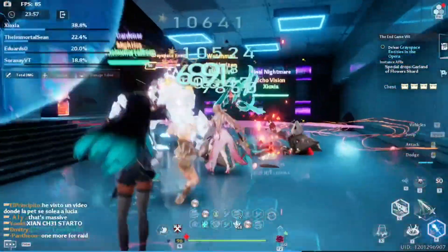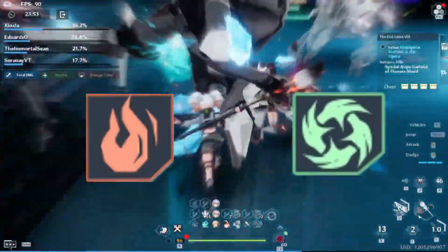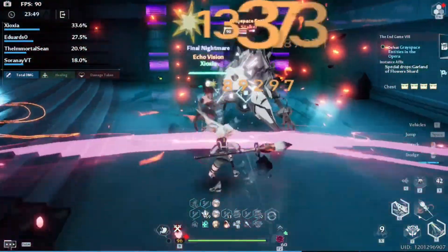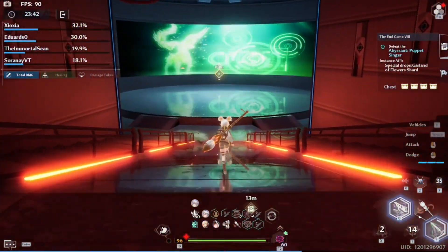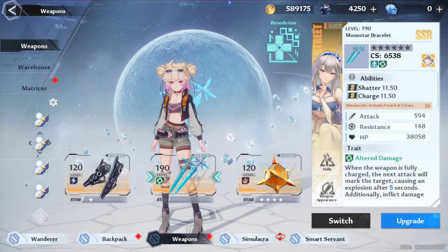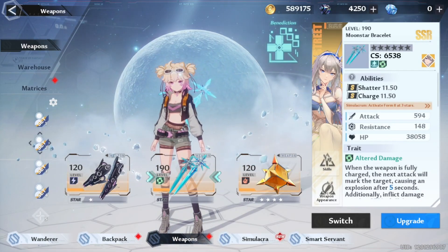First off, as a F2P, you want to focus one element, and the best options are Flame and Altered. Focusing one element will allow you to heavily invest into it and get strong overall. Flame is a cheap element and is strong with not many stars, whereas Altered Element weapons last the longest since they don't get power crept as often and allow you to play multiple roles. Here you can see that I do own one copy of Fiona, and I will be dropping Flame to go triple Alter for solo content in the future.